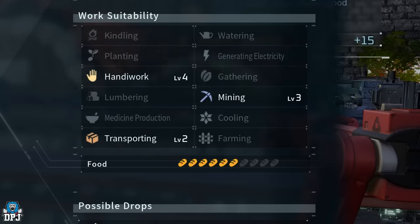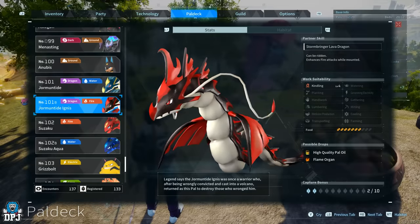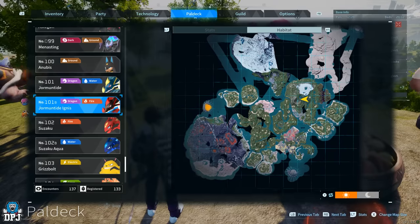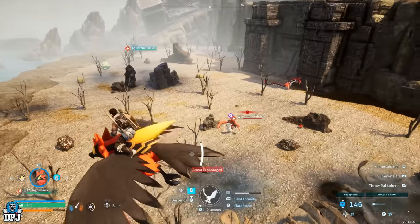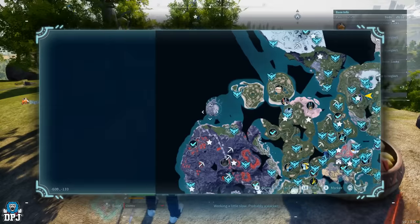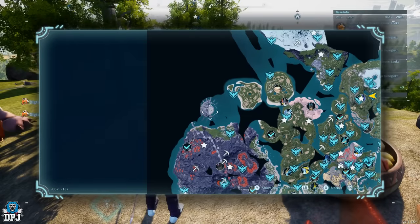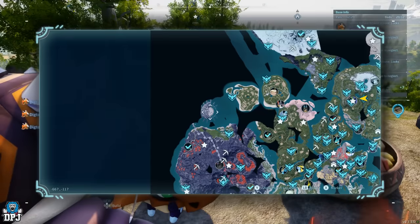Starting with Kindling, there is one level four pal with this trait: Gormuntide Ignis. This won't be the easiest catch — these are located far west of the map. Bring heat and cold resistant gear along with the best spheres you can get to catch this one. I actually got mine from an egg, so good luck everyone.